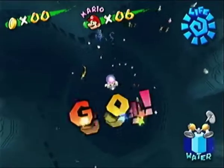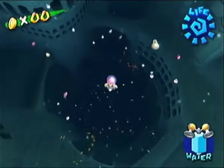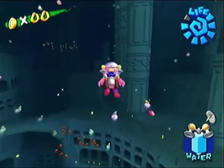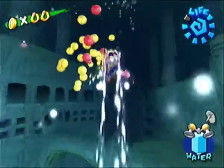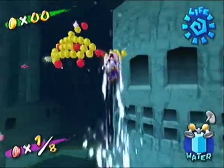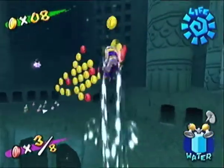Red Coin Fish - another red coin mission. This one's actually really cool because you utilize this mechanic which I enjoy. Gelato Beach didn't have a mechanic I think, it was just... Bianco Hills didn't have anything. Pinna Park has a roller coaster. Technically it did have a Bowser robot, and Rico Harbor had the blooper surfing.